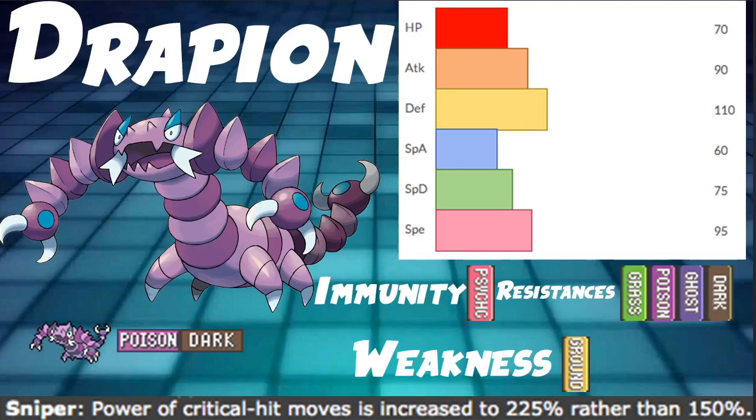It's essentially just like Super Luck, but instead of the chance of your crit being raised, the damage of your crit is raised. So we have to use something like Razor Claw and Cross Poison to actually hit a crit. Otherwise we're using an ability that will happen one out of however many times a crit hits regularly.